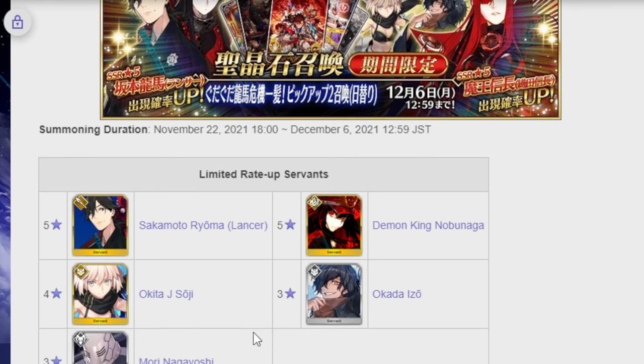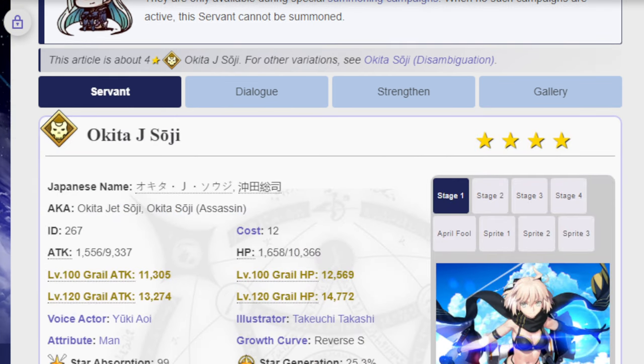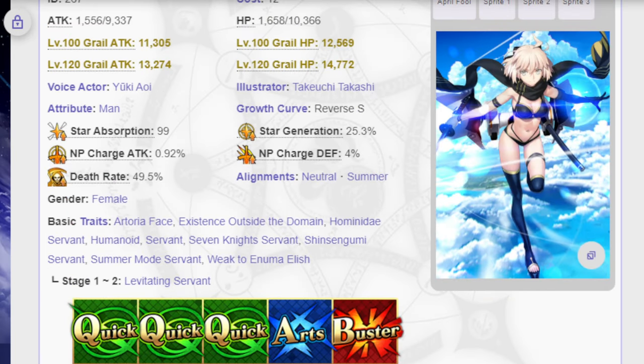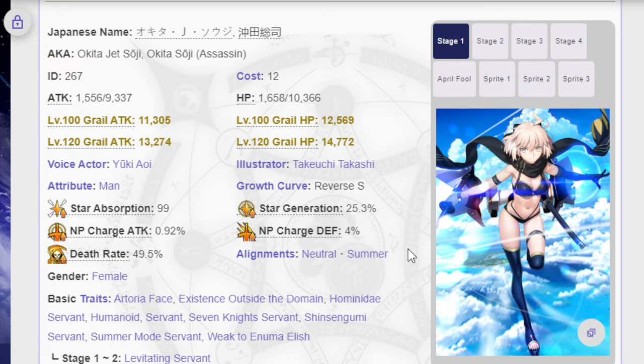The other units on the banner, which are the main focus, are Summer Okita, Demon King Nobunaga in her Avenger form, and Lancer Ryoma. We'll start with the 4-star, which is Summer Okita — or Okita Souji. She is an Assassin with three Quick cards, one Arts, and one Buster.